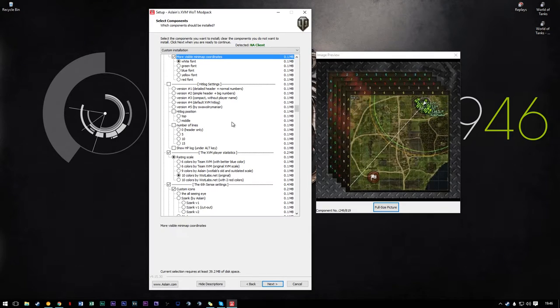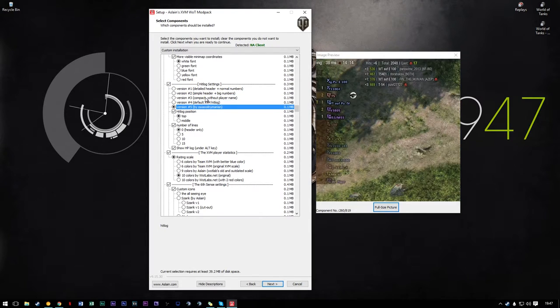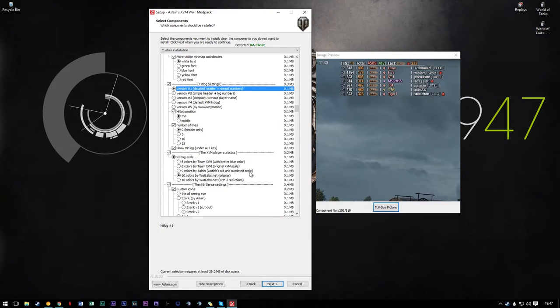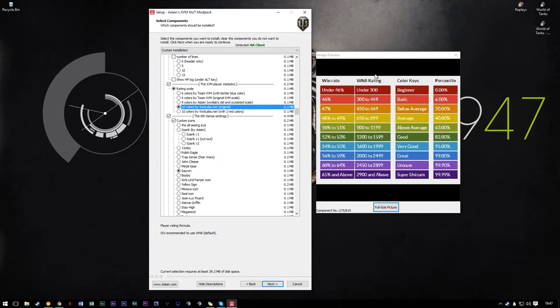I also don't use a hit log from the mini-map XVM options. Instead I use a custom one which is down further in the config — I'll show you that in just a bit. For rating scale, I like the 10 colors of World of Tanks labs. I like how they do their stats, it all makes perfect sense to me.